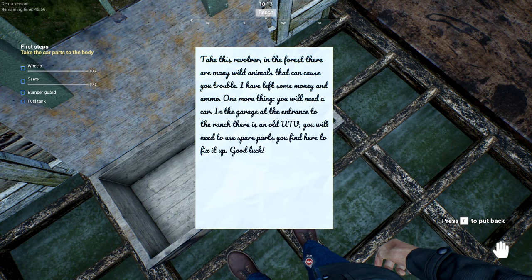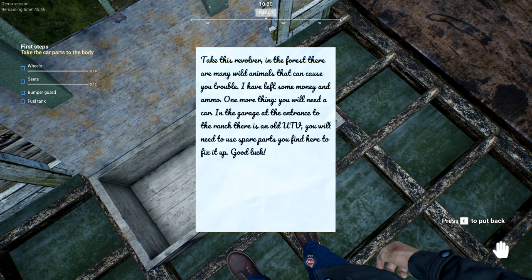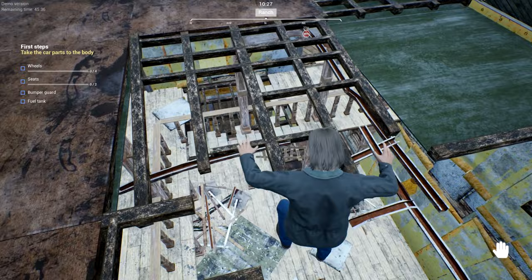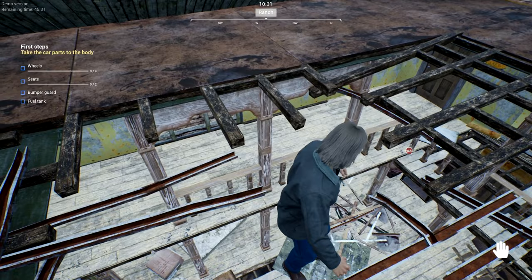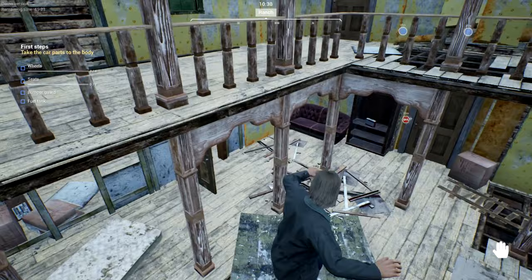The letter says: in the forest there are many wild animals that can cause trouble — some money and ammo have been left. One last thing you'll need is a car in the garage. There's an old UTV — you'll need spare parts to find it. Those are probably all the parts we saw on the ground over there. Let's check if there's fall damage — nope, thankfully we can't fall through.